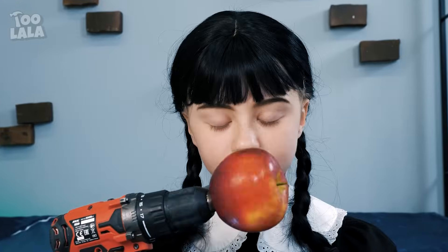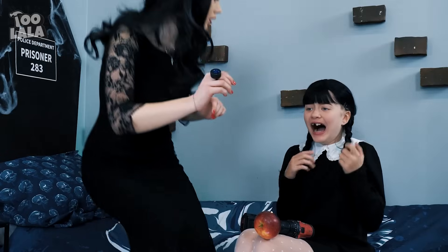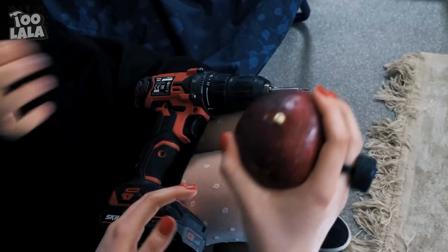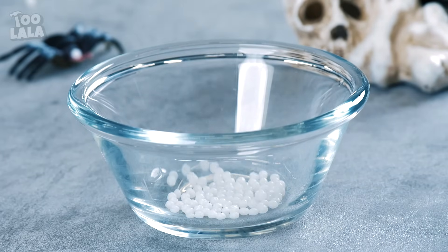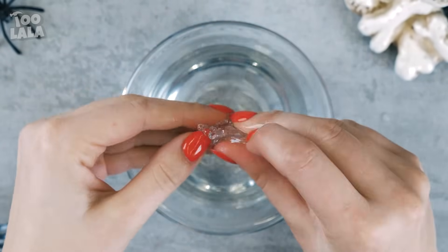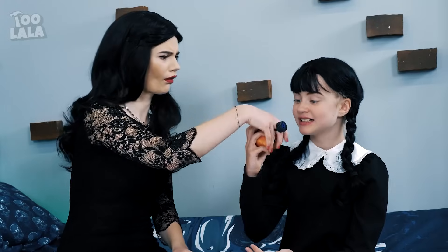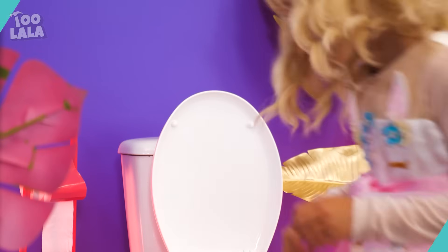An apple on a drill — what a very Addams way to eat! Is that Wednesday's tooth? You lost your tooth because of the apple? I need my tooth back! My ring storage has some thermoplastic balls — pour them into a bowl with water, let it settle until it turns solid, then shape it like a tooth. Hooray! I want to test out my new tooth. No more apples for a while!